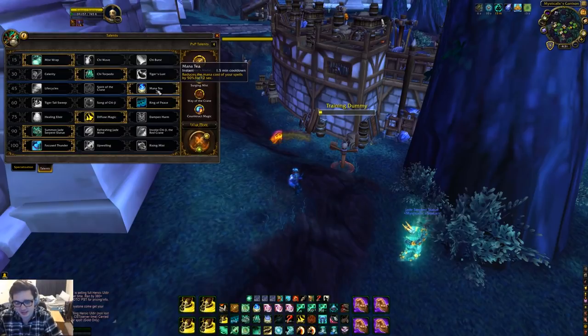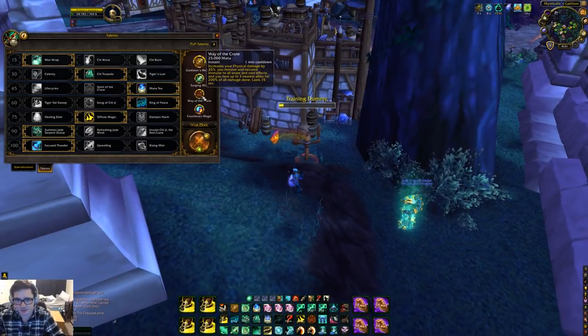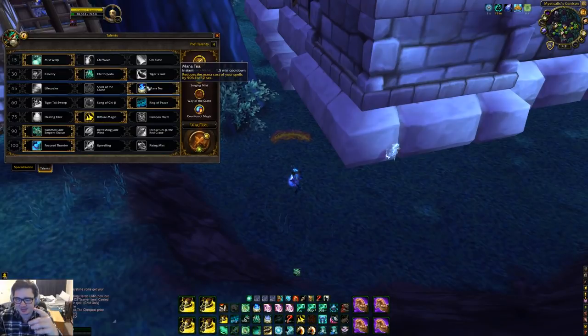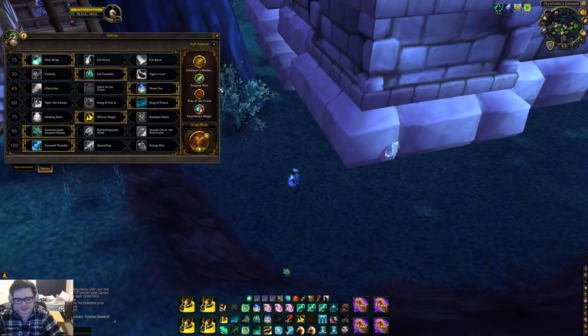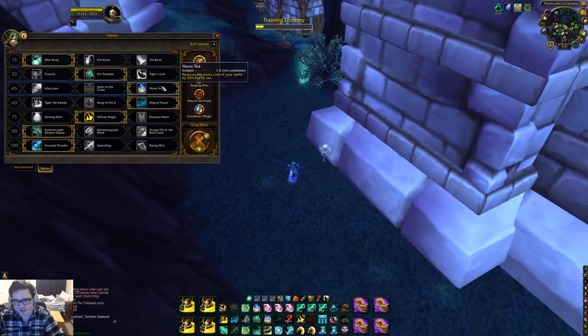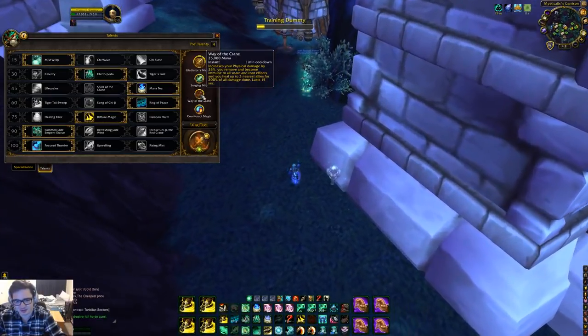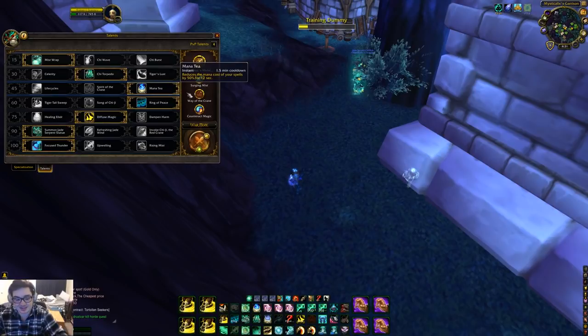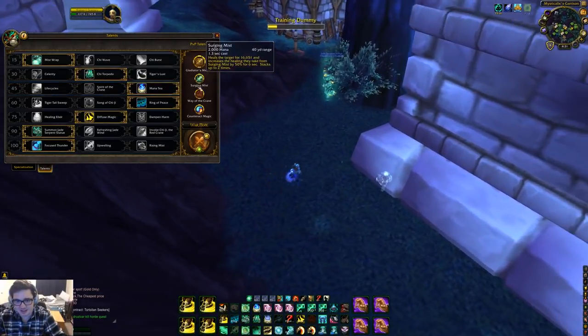Manatee reduces the cost of all your spells by 50% for 12 seconds, meaning Way of the Crane drops from 25,000 to 12,500 mana, which is really good. The awkward part is that Manatee has a minute and a half cooldown and Crane has a minute cooldown. So you're gonna be stuck in situations asking yourself: is it really worth pressing Crane if I don't have Manatee? That really depends on the situation and what you're playing against.